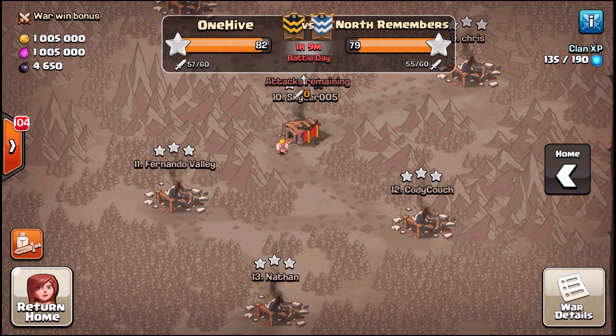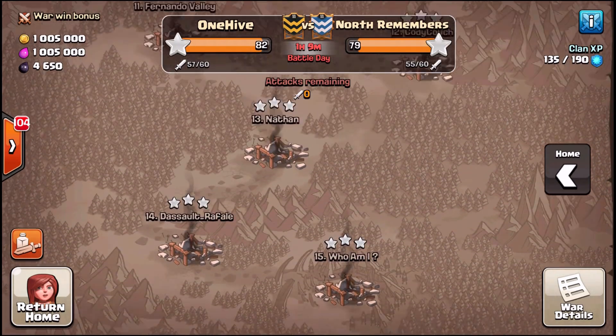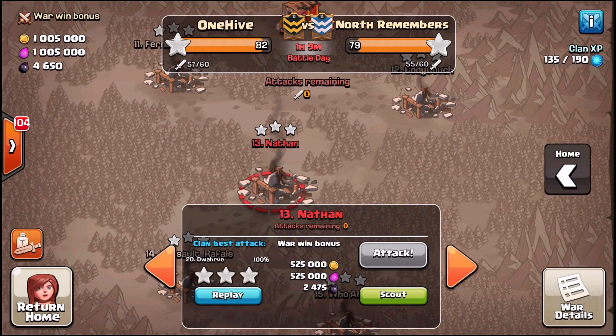What's going on, Brutus here bringing you the latest beer run episode. Today we have Dwarf — beer run is the clan war series that has two fresh hit three-stars, hence the six pack. Let's use today's arranged war versus North. Remember it's going to be a close one, one hour remaining, a few attacks each side. Let's showcase Dwarf on bases 13 and 14 — both fresh hits.